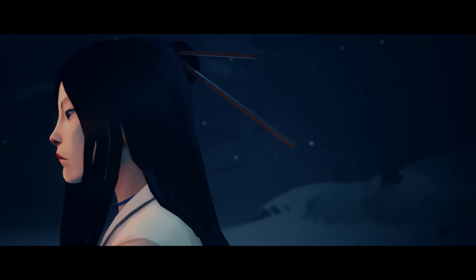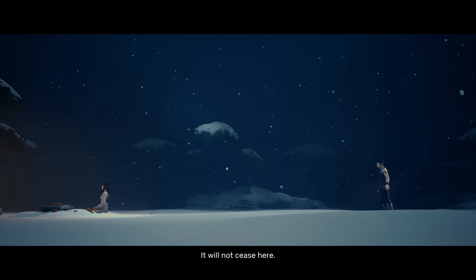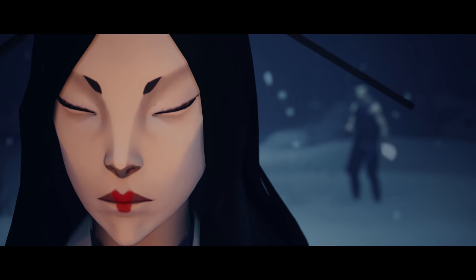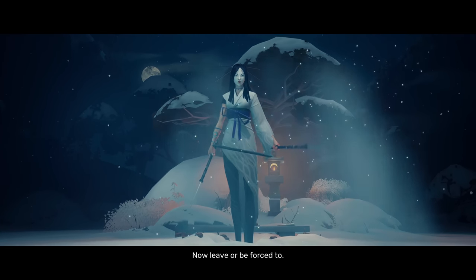First things first, stay away from her until she finishes her attacks. They're difficult to read, and you'll get cut down really fast if you mess up getting close to her and trying to block or avoid them. You really don't want to block or try to parry her without a weapon because you'll take damage — well, with one exception, which we'll see in a sec. The rest of it's about picking the right opening, so let's do it.